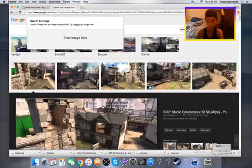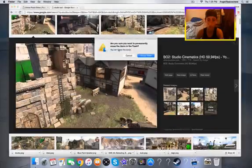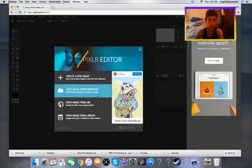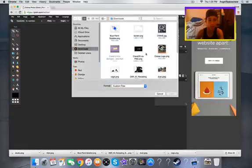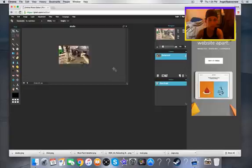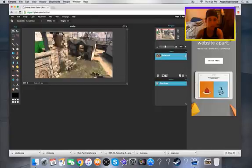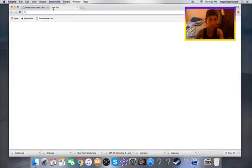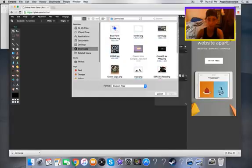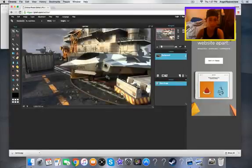I'm going to try to do this as fast as I can because I don't want this video to be very long. So click 'Open Image from Computer,' download, open — okay. I found a good picture I can use. I'm using the map Carrier today — here it is. Open it up, that's perfect.